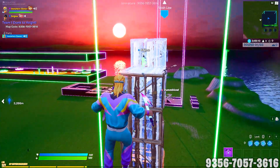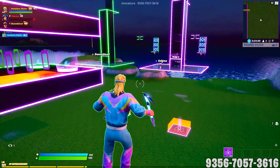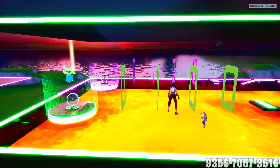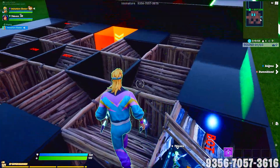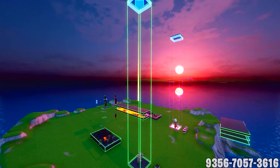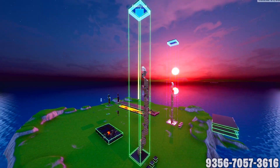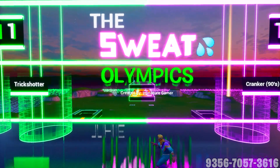This map was built with spectating in mind. If you are waiting your turn or finished, you have flying enabled and are free to roam the map, taunting the other team or lending a hand to your teammates to help them navigate through the course. Grab your headband and towel because things are about to get sweaty!